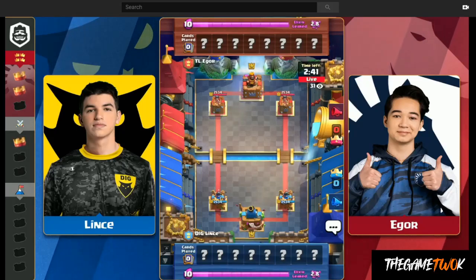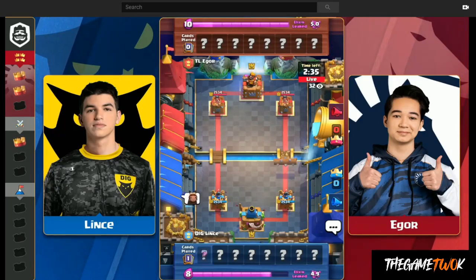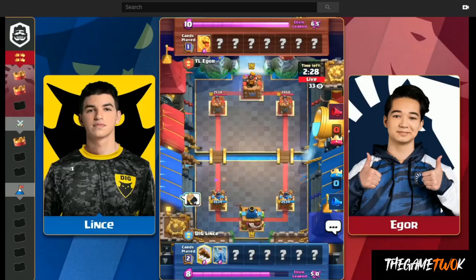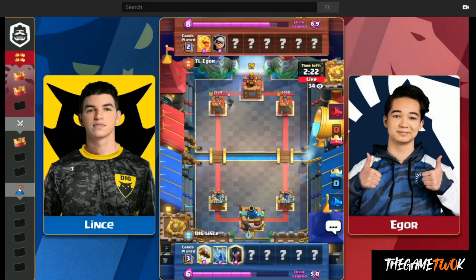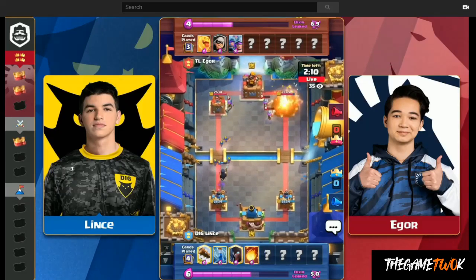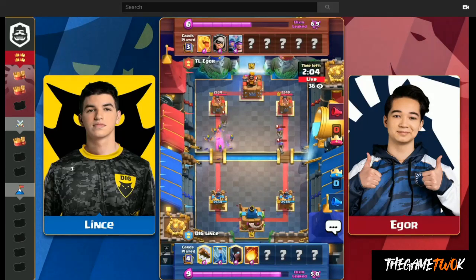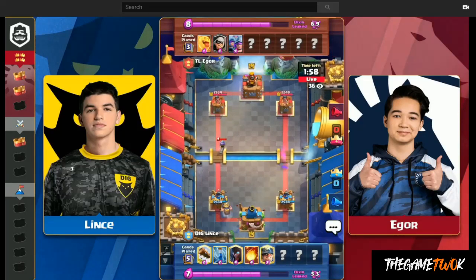Nothing really doing to start — these guys are just waiting to see who makes the first move. Lince comes out with one of the three spells: Log, Zap, and Fireball. Bandit on the left, and the counter is Night Witch. We have the Three Musketeers already being played. Usually when going up against Three Musketeers and Royal Hogs, you play Three Musketeers in the back and let them walk in, since it takes 16 seconds to reach the bridge.